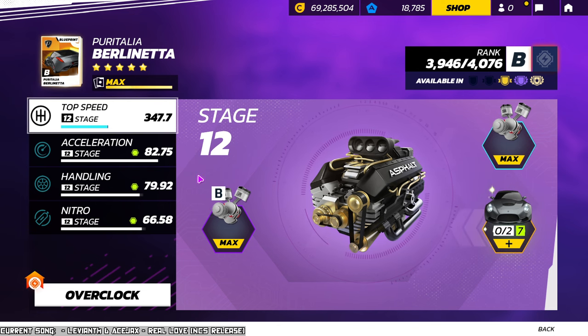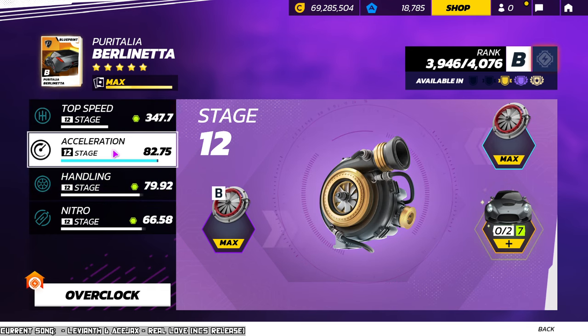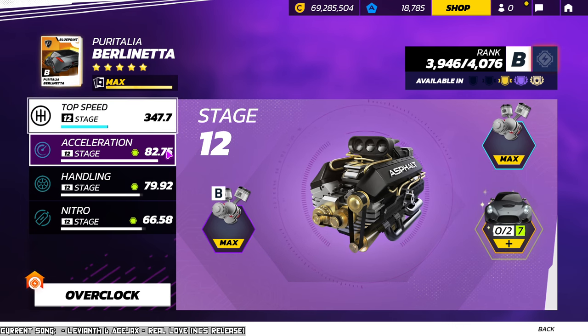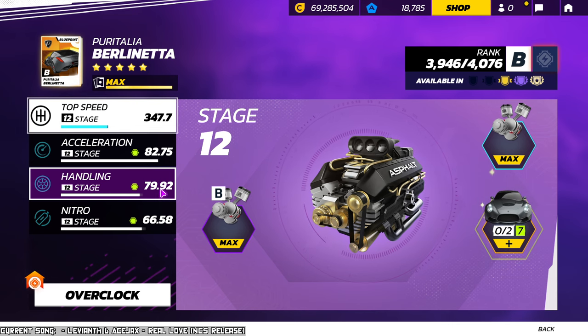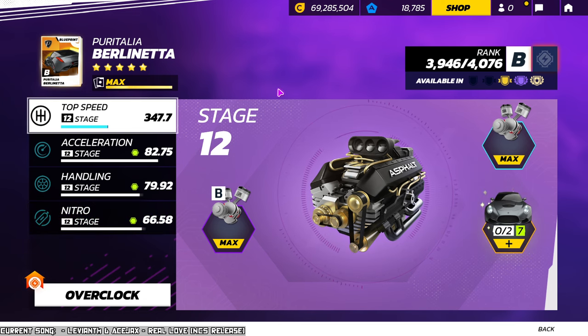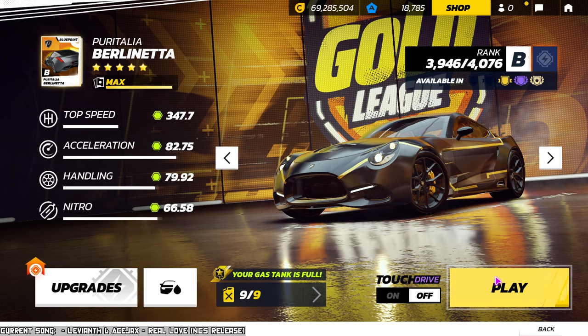Now I'm basically going to be driving this car with competition from this league and maybe I'll even manage to get to Platinum. Let's have a look at the car itself — this is a Class B car, and if you notice the rank you can kind of tell where it sits: high Class B, though not the highest. Looking at the stats, I have the car at max without a single epic applied, though I have seven. A speed of 347 is actually considerably high for an agile car — almost 348. Acceleration at 82.75 is good, handling at almost 80 is really high, and nitro at 66 is pretty decent. Overall, just from the stats alone, it's pretty strong.